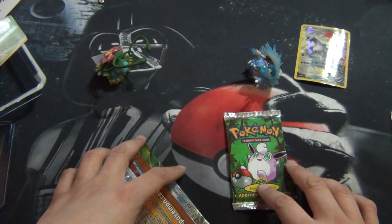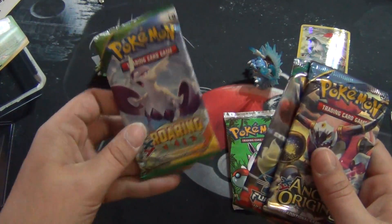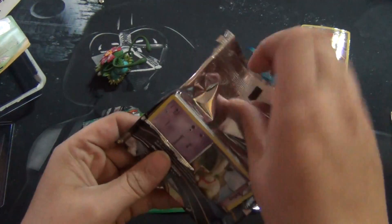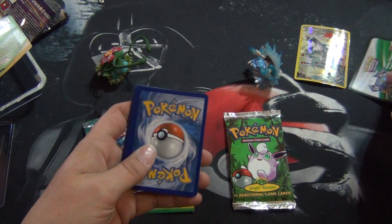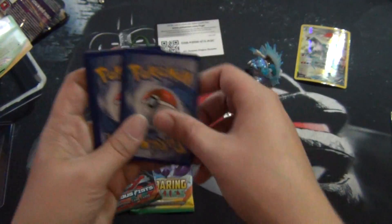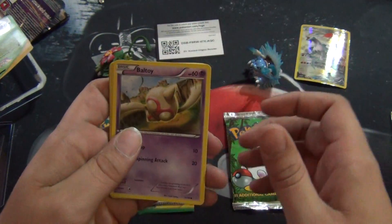We'll set that to the side over there. Our boosters we have are Ancient Origins, Furious Fist, and Roaring Skies. So we're gonna go with Ancient Origins first. Hoopa would be very cool to pull out. Here's the code — take it. Hoopa yeah would be cool, I have not pulled Hoopa.